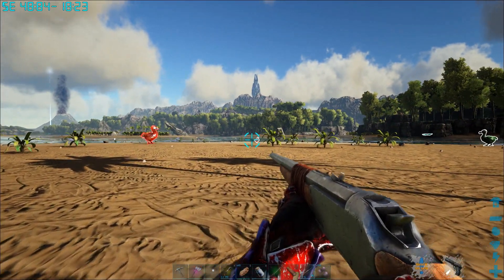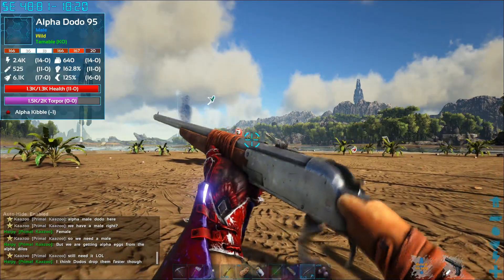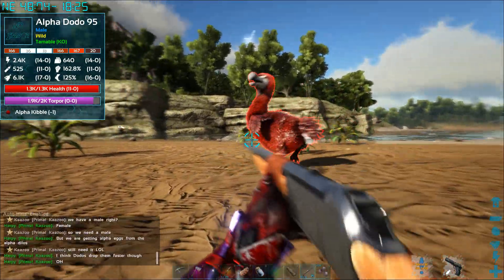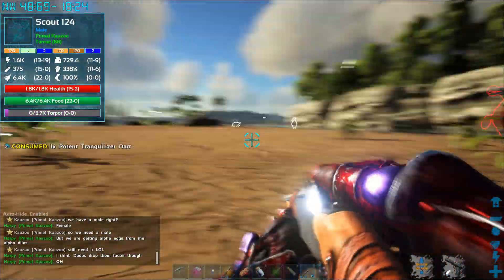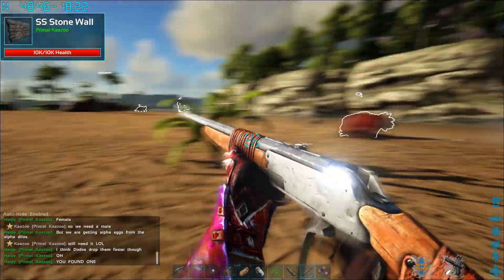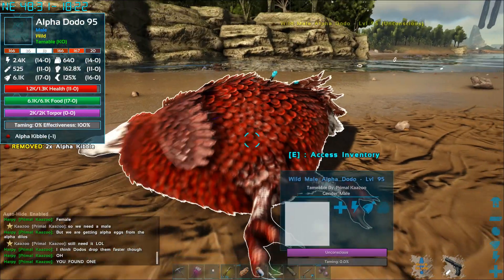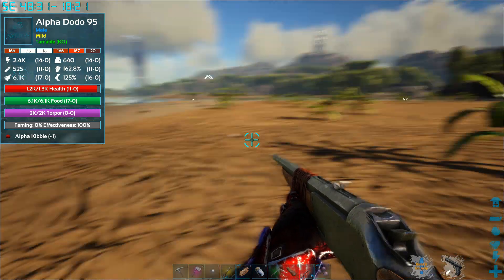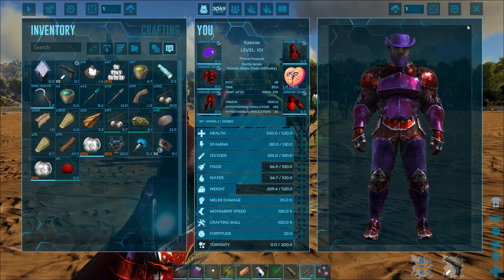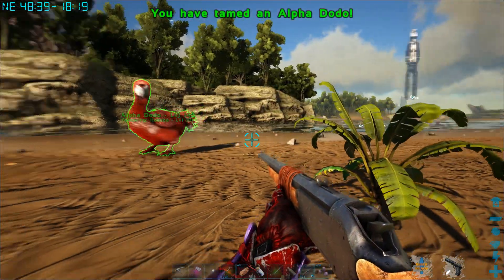Flashing forward, there's an Alpha Dodo — a male — and I want a male so we can breed the females faster. Putting the male in there will make more eggs quicker, so I figured I'd tame it. Knocked it out, putting kibble in there — I don't need a tame helper with a dodo, they'll eat it almost instantly. It's only level 95, pretty quick tame, only going to eat one. The amount of kibble this map goes through is crazy, even on normal Primal Fear settings.